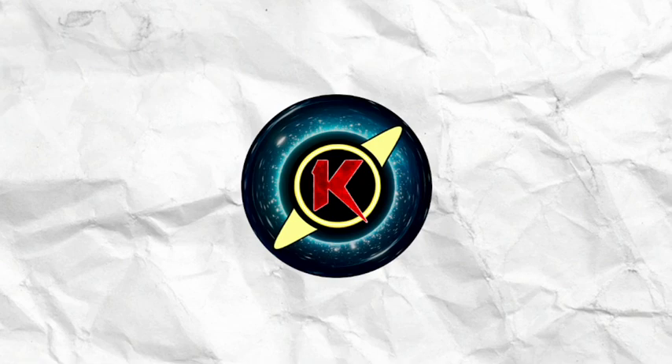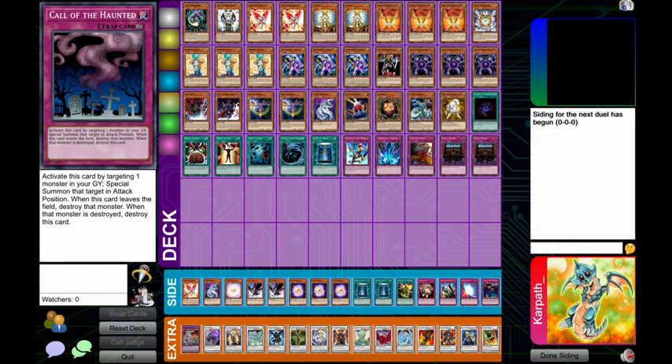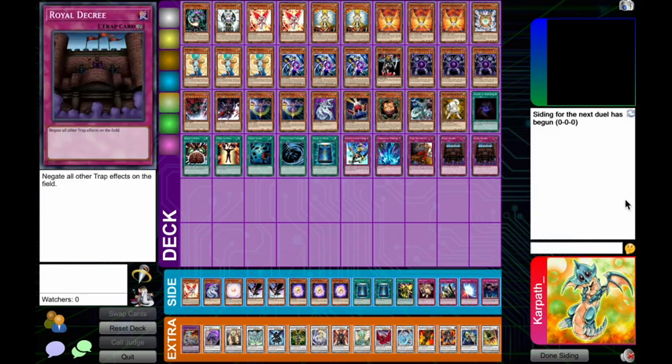The general format of this video is I'll go over and explain every side deck card, then pick a random meta deck and pretend I'm siding against it game two, and swap out what I'd take out and put in what I'd put in. One thing that won't be covered: we're not making assumptions about whether I'm going first or second, which could slightly affect siding — like taking out Dust Shoot going second, or bringing in Cyber Dragon against Black Wings only going second. Keep that in mind, but we won't go into that level of detail.